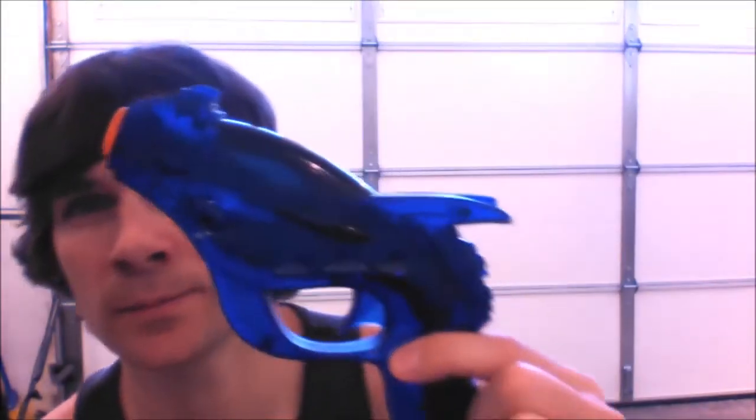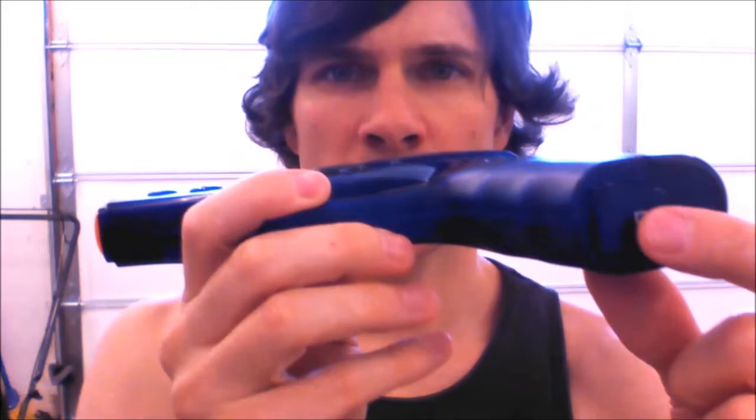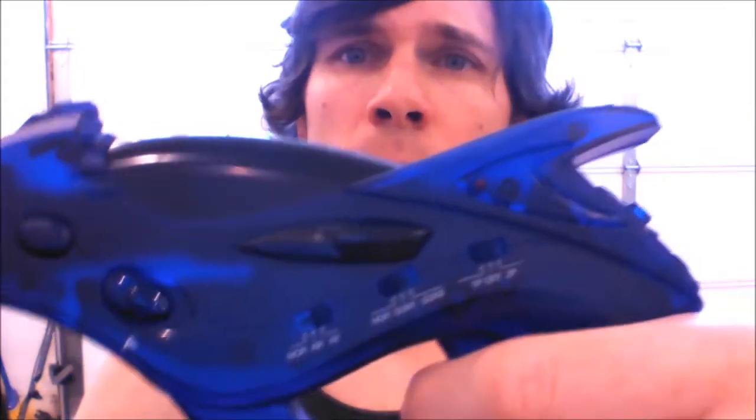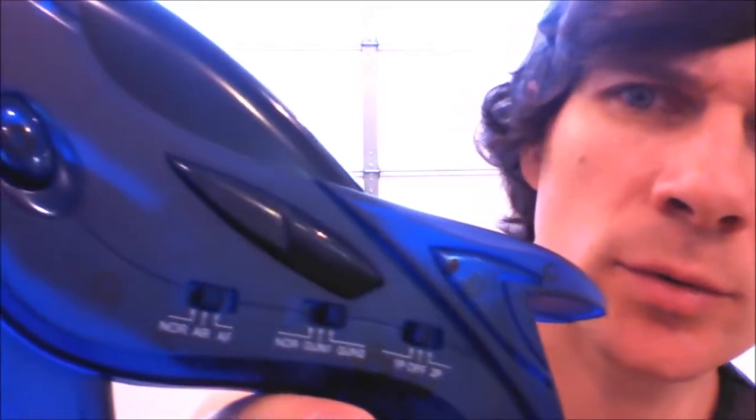The first one I got about a year and a half ago — this is the Free Shot made by Pelikan. It has a C button on the bottom, an A button, a B button, and a D-pad. These are the iron sights and it has a sturdy trigger. It has three switches: Player 1 or Player 2, Normal Gun, Gun Con 1, or Gun Con 2, and Normal Shooting, Auto Reload, and Auto Fire. The batteries go in here and it takes two AA batteries.